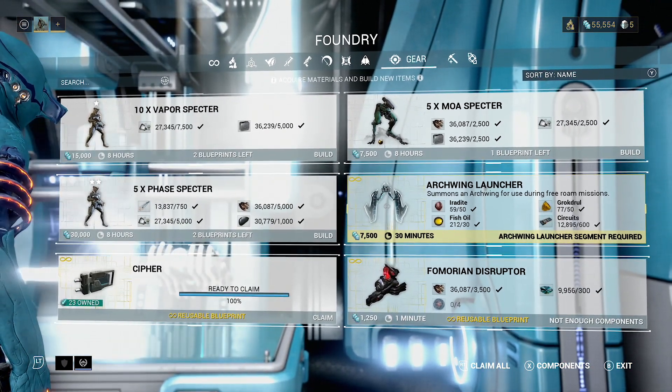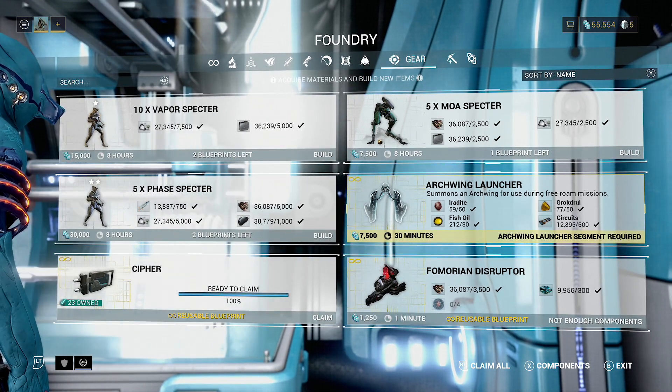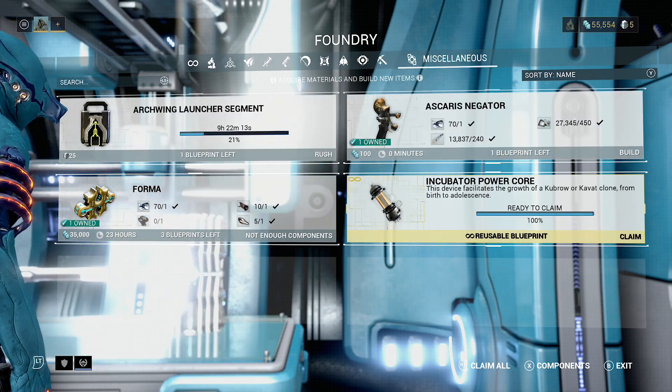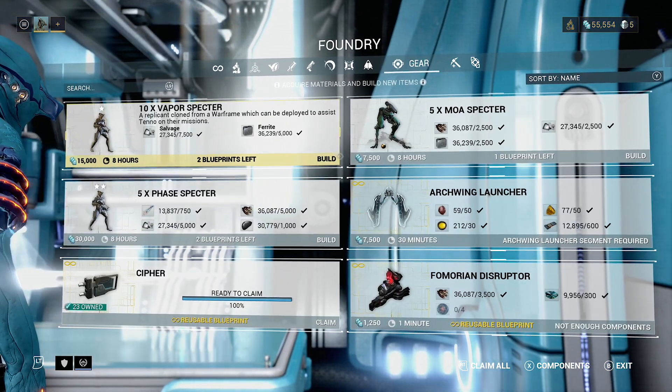This was a reward from the archwing mission, which we get for opening up the Mars Junction. But the wiki says it comes from just simply having this in your inventory. One of those two things should cause this to be buildable for you.